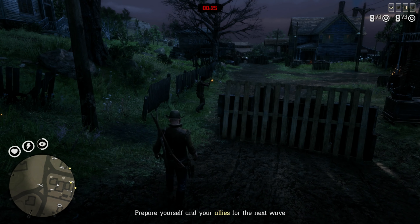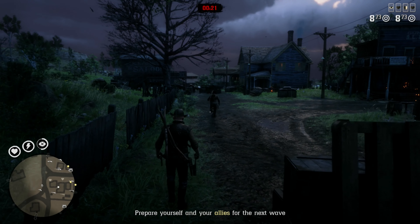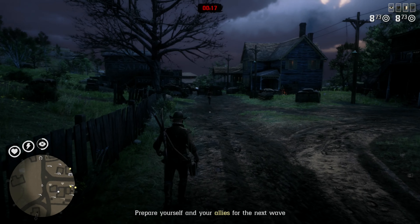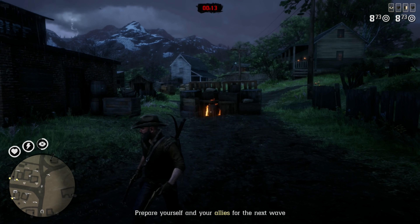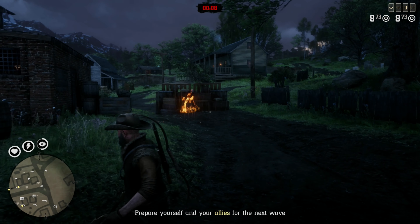If you're prepared at the end of wave 4 and are quick enough, you can lasso and hogtie this NPC. Then do whatever you want with him. I've put this guy on a horse and rode him around town, I've stashed him in the stables for safe keeping, and on this occasion I was able to carry him around for the entirety of the remaining six waves.